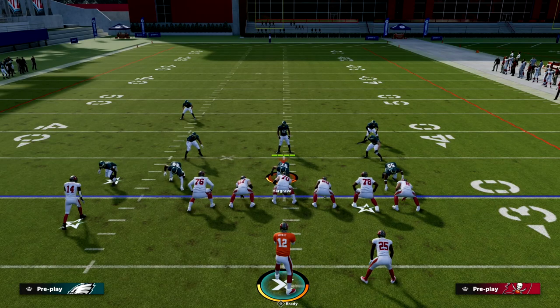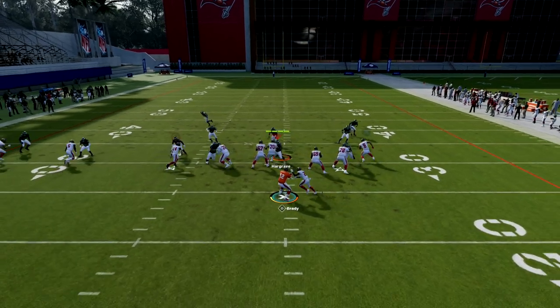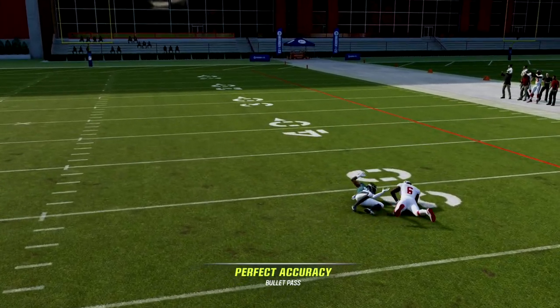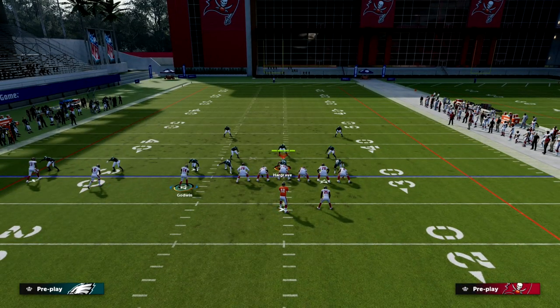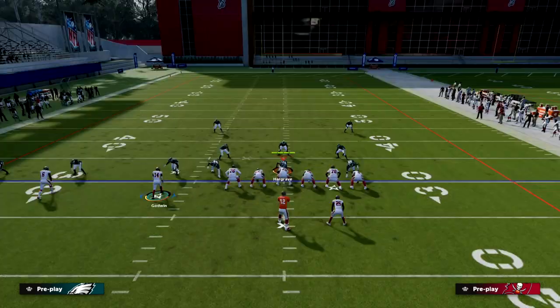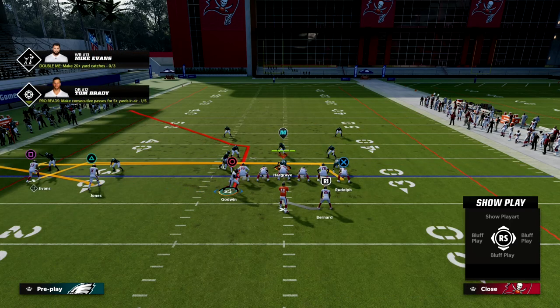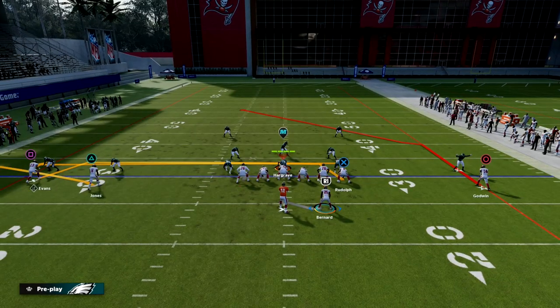That's where our secondary setup comes in. If you don't have outside apprentice, there's another way to get to basically the same concept. If they don't user that triangle receiver, he's going to be wide open. To create the same basic thing without outside apprentice, we use a 3x1 concept: flat our middle trips receiver, drag our tight end, and motion the inside trips receiver across into a post route.